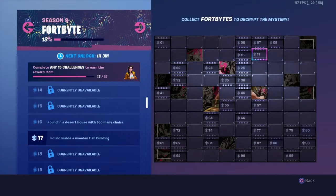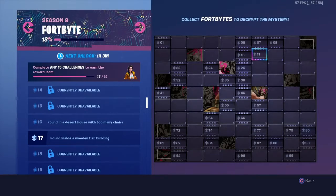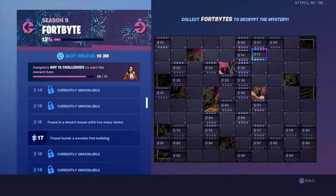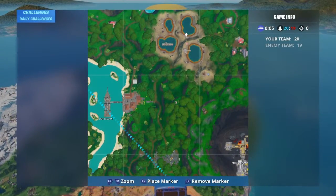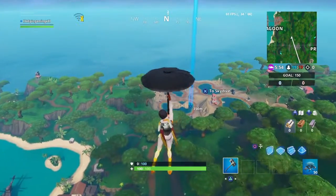Number 17 happens to be inside a wooden fish building which is located by the hot springs near Sunny Steps. The FortByte is at the back of the tail and not at the front as I originally thought.